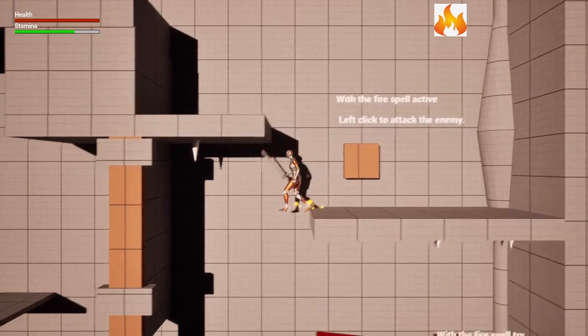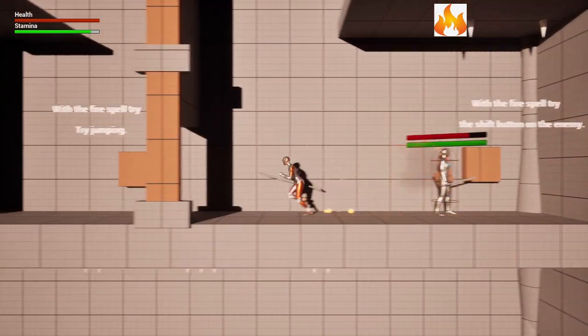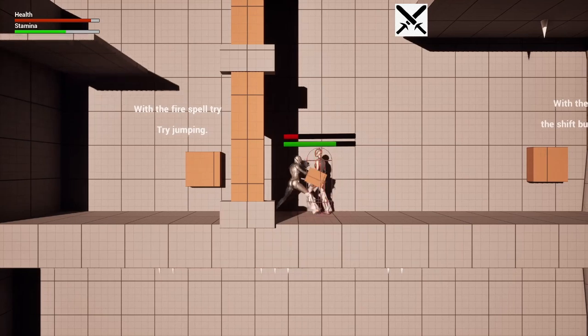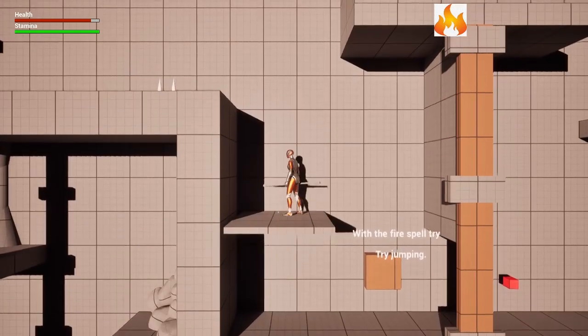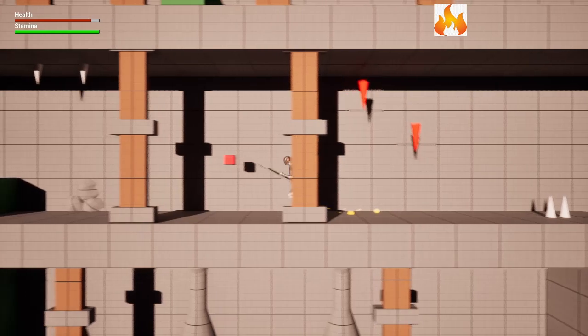With the fire spell active you can left click to attack any enemy, so it'll send out a fireball and hit the enemy. You can also attack with the left shift key. This is teaching the player as they move through the level how to use their new abilities — you can also do a double jump.